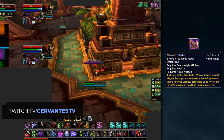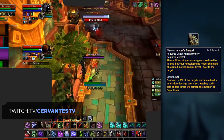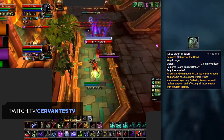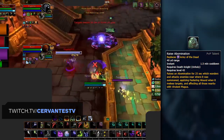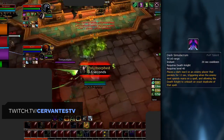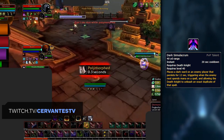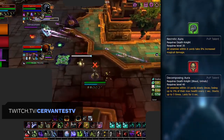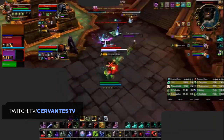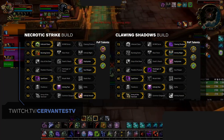As for your PvP talents, if you want to use the Necrotic Strike build, you'll take it to every matchup. Otherwise, you'll want to pick up Necromancer's Bargain, which as mentioned pairs with Army of the Damned. Your other two slots can be set to Raise Abomination for an additional offensive cooldown and Dome of Ancient Shadow to make your AMZ stronger against casters. You can then swap these around with Dark Simulacrum against Mages and Warlocks to copy Polymorph and Fear if your main goal is to win with CC. Alternatively, you can pick up Necrotic or Decomposing Aura if you want more offensive pressure.